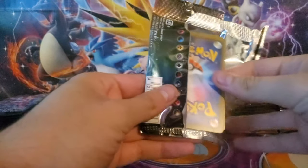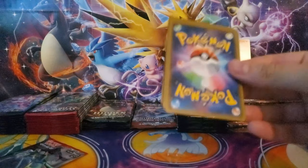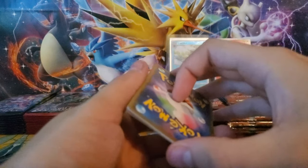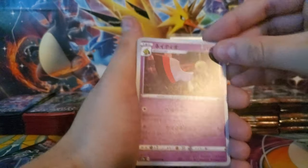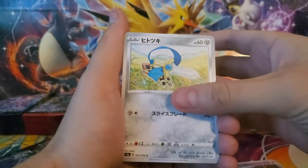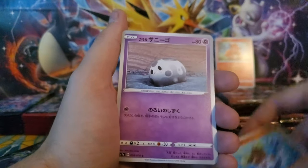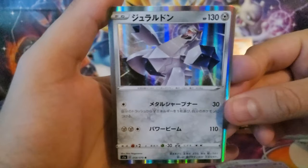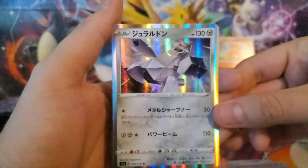Typically the Japanese pull rates are a lot better for your hollows and your EXs, GXs, VMAX, V, etc. We flip it around. We have a Shiny back there, we have a Zatu, we have a Hone Edge, we have Mr. Hands, we have Corsola, and we have the holographic Giant Iceberg Block Man that I don't know its name.